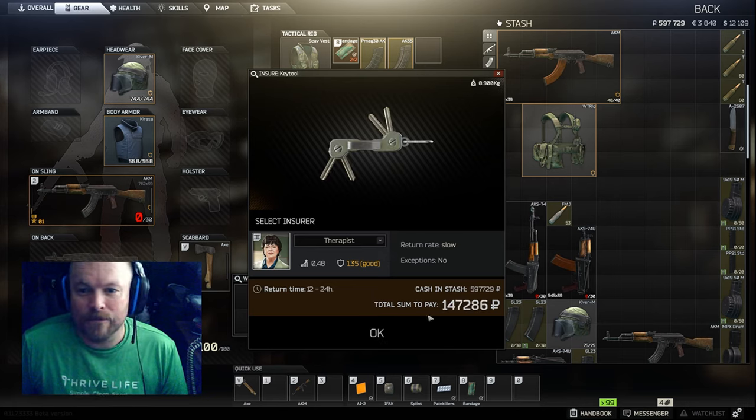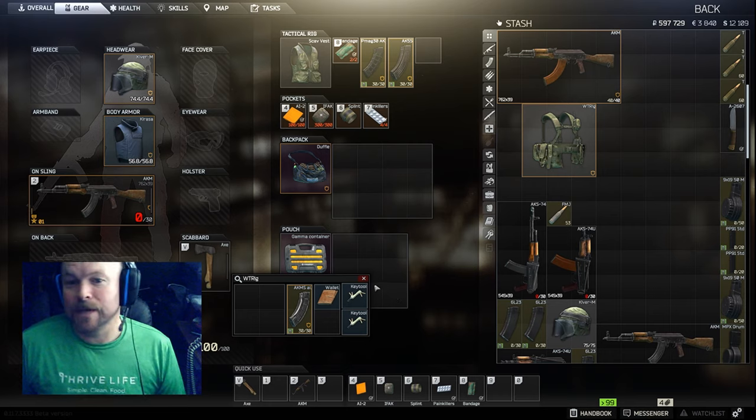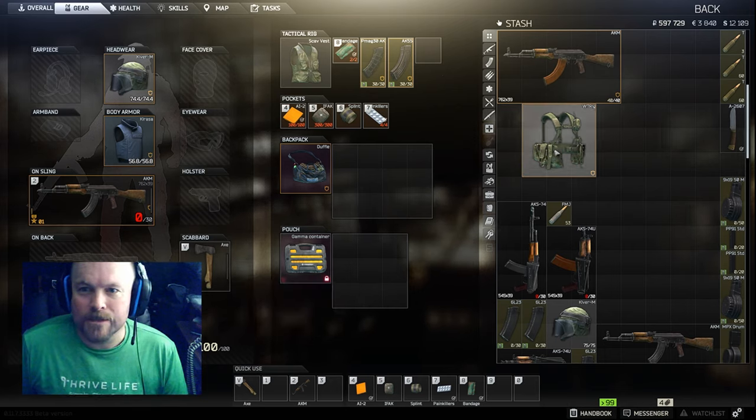For instance, look at this — 147,000 rubles. It might be a good idea to insure that, but I'm never going to take it out of the container, so there's no need to insure it.